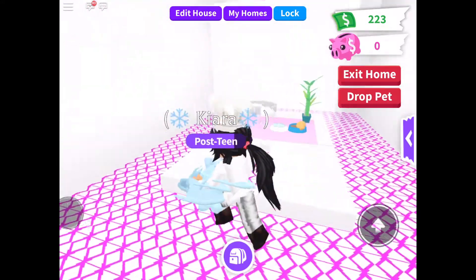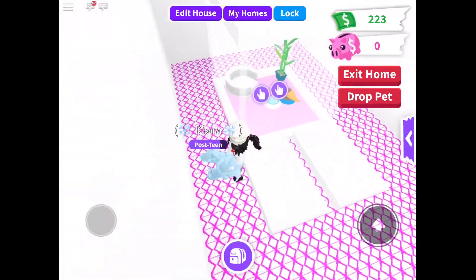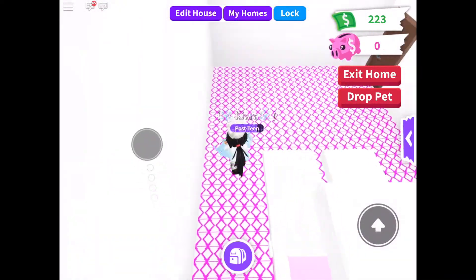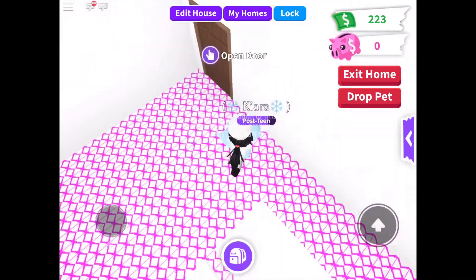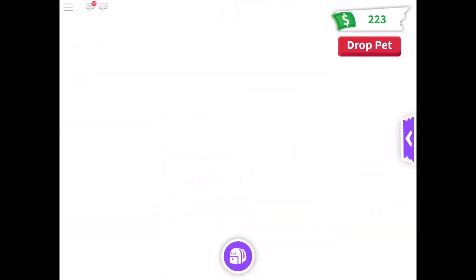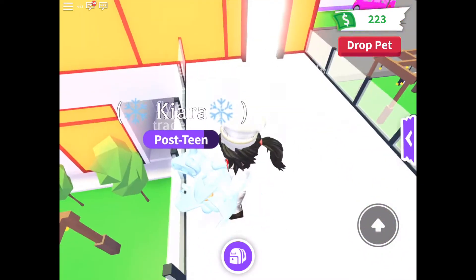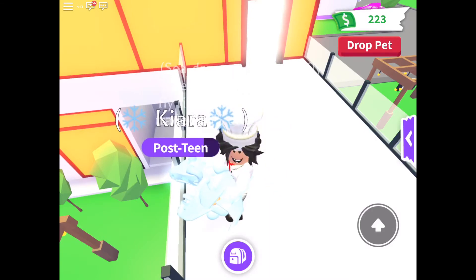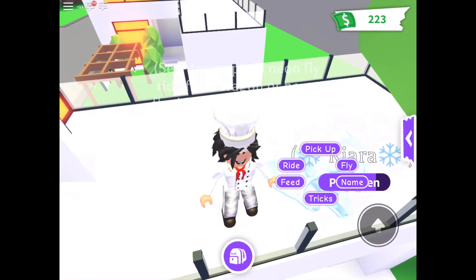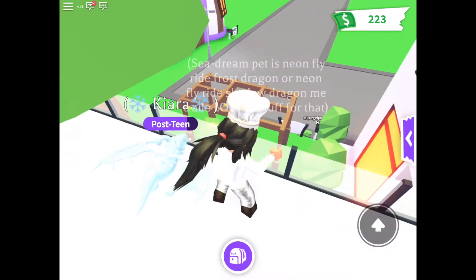We've got a whole room for the bunny cage. This is the bunny cage - it took a really long time to make, so I am not ever doing this again. This was also inspired by Christian Plays, make sure to check her channel out. We have this amazing, spectacular, stunning view from the futuristic house. You can sit down over here with your dragon or whatever pet you have - it's quite relaxing.